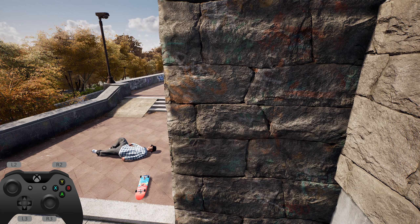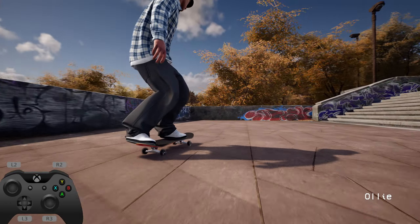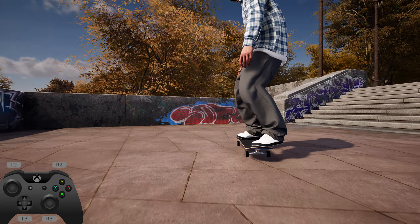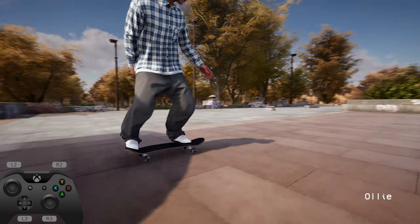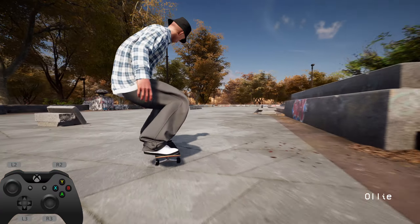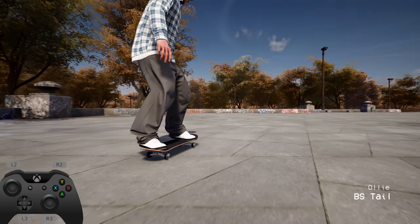Dropping down to there is also a thing, but the wall gets in the way. Go a bit higher up and you can make it, so that's one thing.